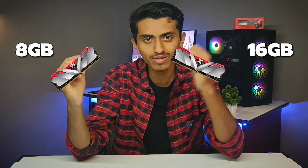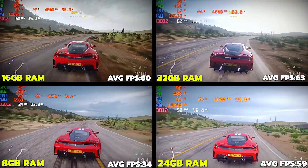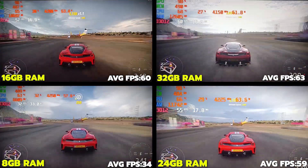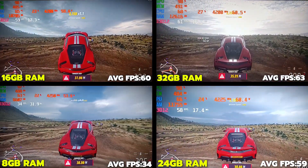Jumping from 8GB to 16GB gives a huge difference in performance, especially for APU builds like mine. From 16GB to 32GB, the difference in performance was less noticeable, with framerates being pretty similar overall.